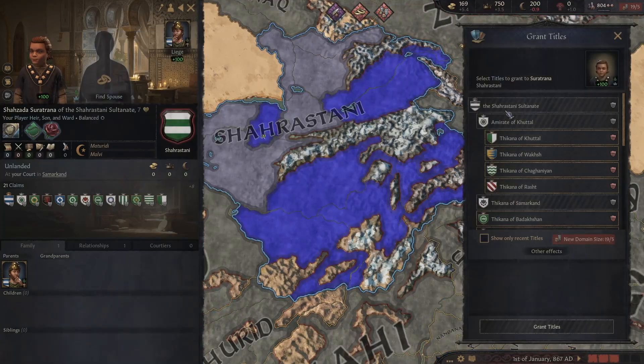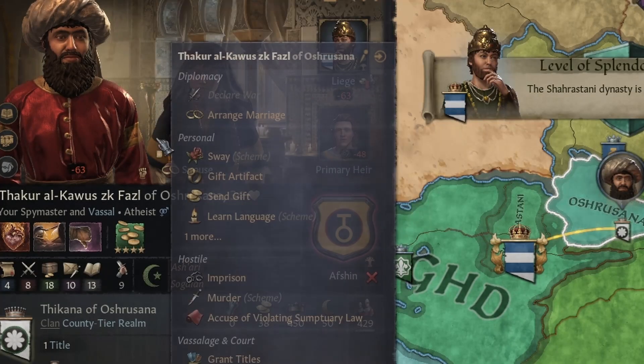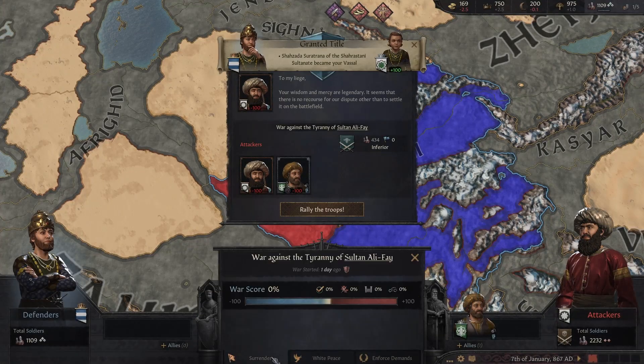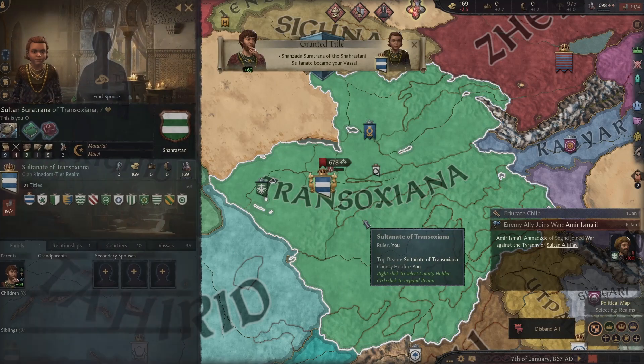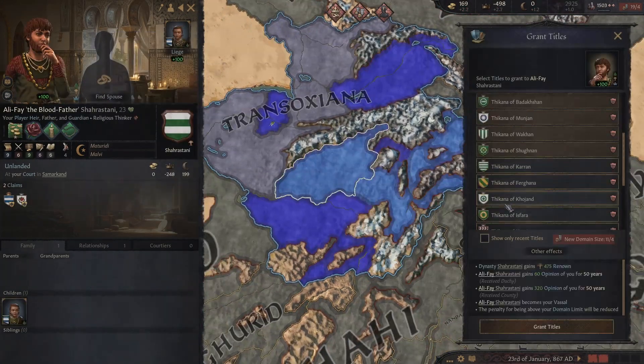We begin our journey by first giving all the land to our son and heir, and then proceeding to falsely try and imprison one of our vassals. They in turn rebelled, and I promptly gave up, passing the kingdom title to my heir. Then I repeated this process over and over and over again.